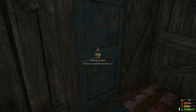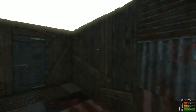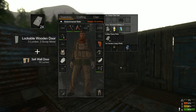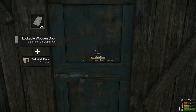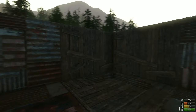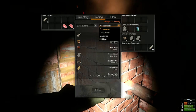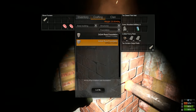Whenever you place a wall door, it will cost an extra eight sheet metal to upgrade the door, equaling a total of 24 sheet metal to upgrade the door and the wall door combined. This costs eight more sheet metal than just a normal wall, so try to remember that if you start using a lot of wall doors as there is an extra cost with the door upgrade.